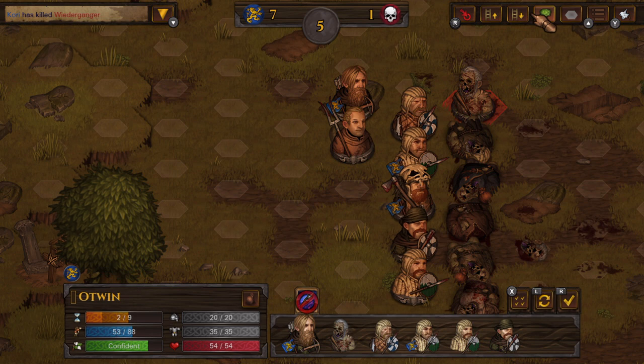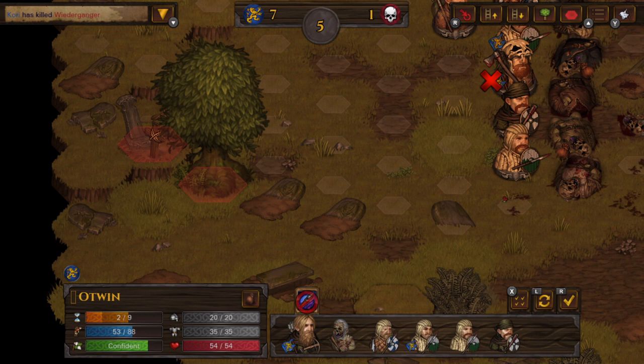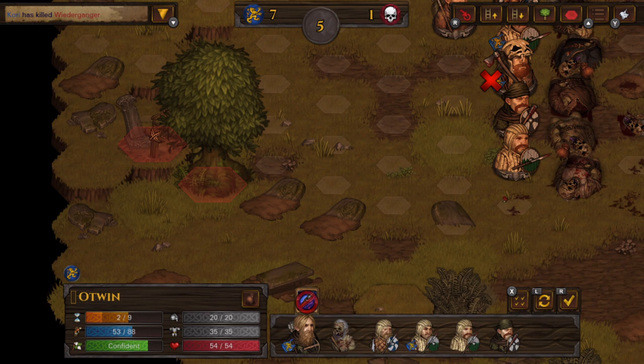Let me quickly show that we have all the options from the PC version — the combat log, height levels you can activate, trees you can disable, and tile highlighting showing which tiles are blocked with a red highlight. There's also the health bar button, accessible with the up arrow, and of course the option to flee the battle, plus an end-all-turns button.